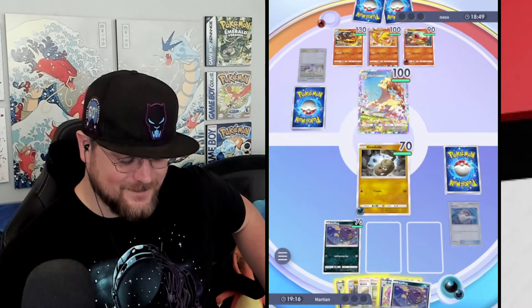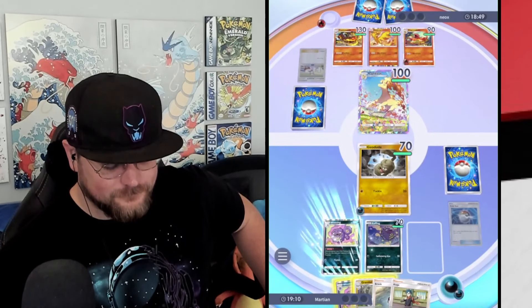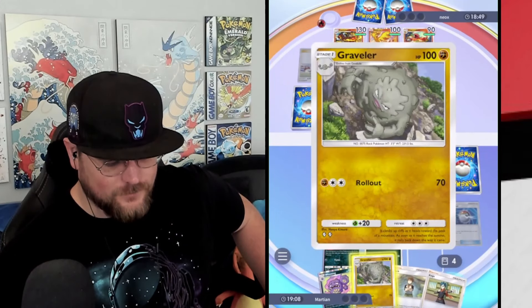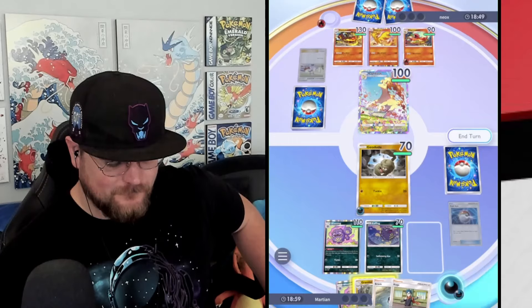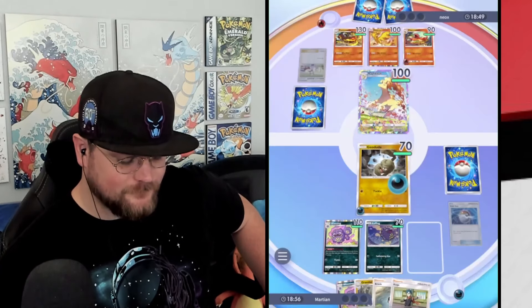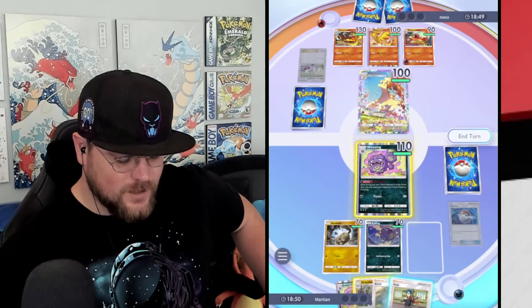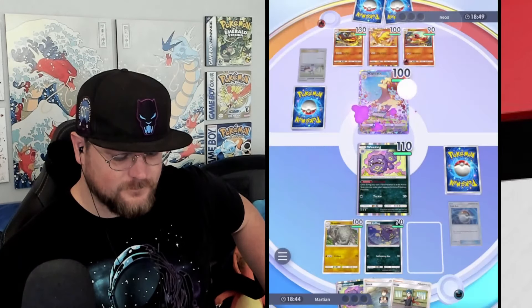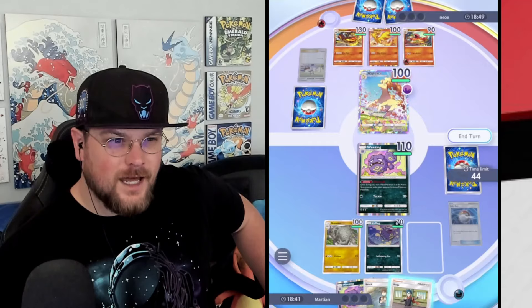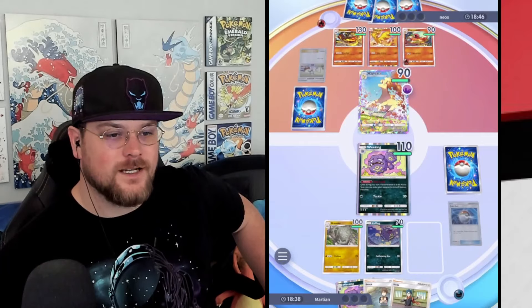They didn't attach to the active Rapidash — that's interesting. Kind of makes me want to keep going, except that I don't have a Golem in hand. This thing has a free retreat, so as soon as I attach to the active that's just never retreating. Should I start over? I'll regret it. I guess I have two Coughings worth of time to set that back up. How is a Weezing gonna take down a Charizard? Hopefully they don't get it out anytime soon.